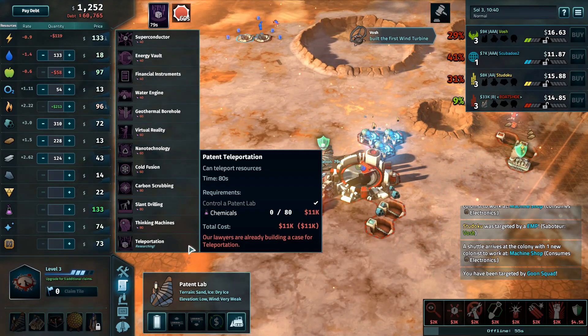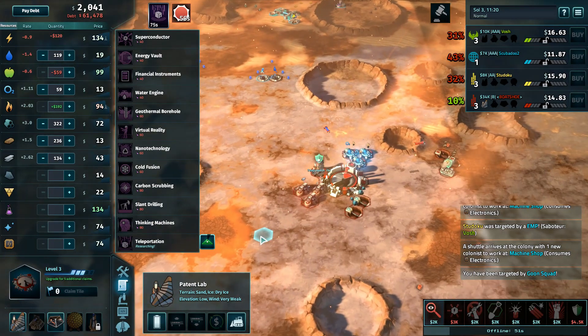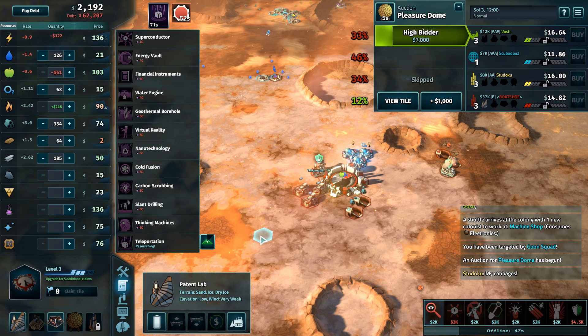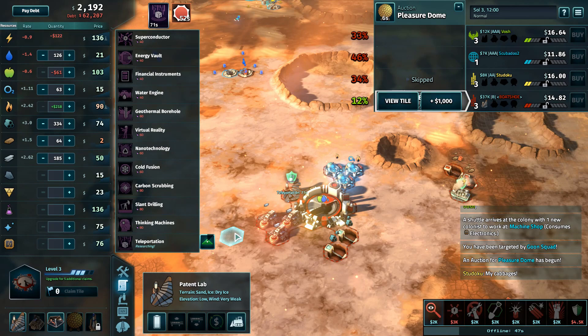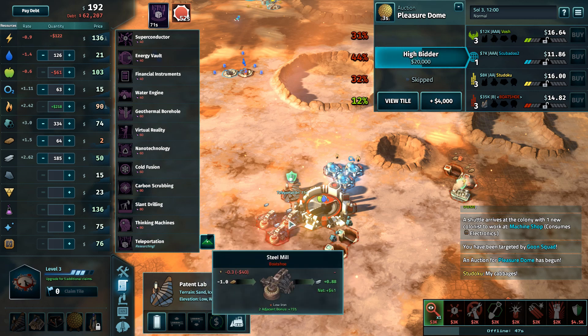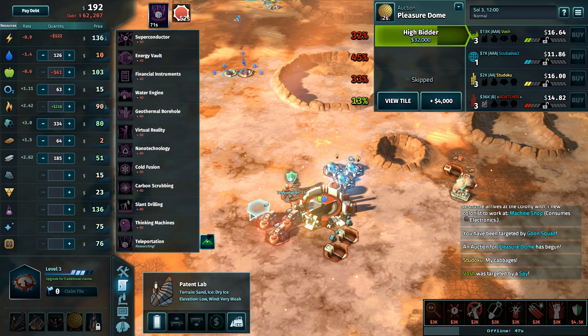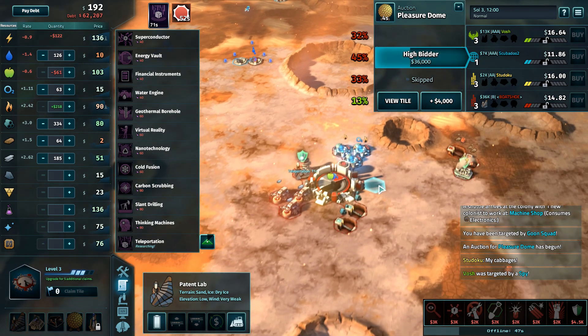Teleportation is one of those patents that new players overvalue. It is good, but not quite as good as newer players think. Because newer players don't value the idea of rotating buildings next to their base, they often end up with more tiles away from base — which increases teleportation's value. The best default patent in many players' opinion, if you don't know what to take, is Nanotech. It's always a good choice because it lets you recover construction materials when rotating buildings — you can't go wrong with it.